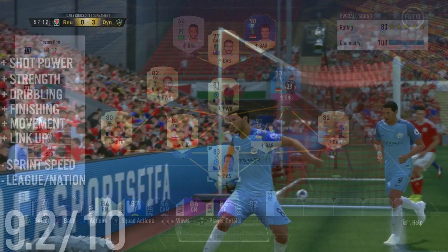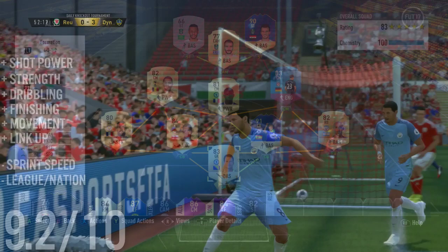I'm going to give him a 9.2 out of 10. Strength, shot power, and finishing are all absolutely sublime. High-to-low work rates mean his movement is outstanding, and his link-up play — with his head, left foot, right foot — is all absolutely outstanding. The shame is sprint speed isn't great, and the major flaw is the league and nation. As a super sub though, this guy could be incredible. He's currently going for around 200K on Xbox, so he's not cheap, but he is an absolute monster.